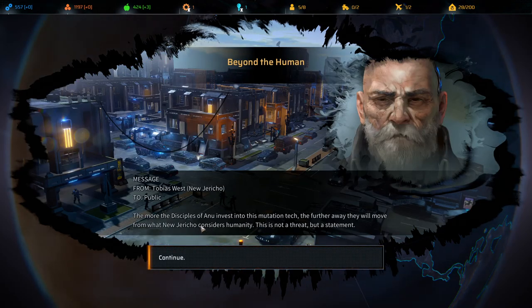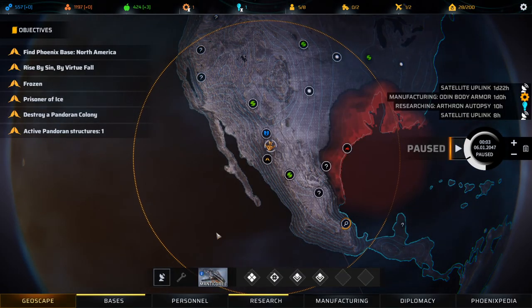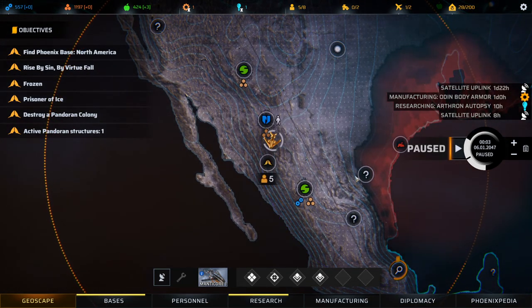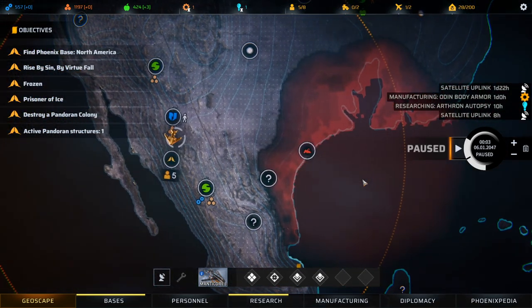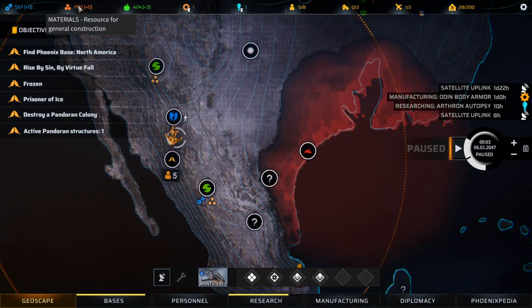The more the Disciples of Anu invest into mutation tech, the further they move from what New Jericho considers humanity — this is not a threat, but a statement. There is still time to look to reason, not superstition, for solutions. Our guys are healed up and we're still manufacturing. We have a lot of materials.